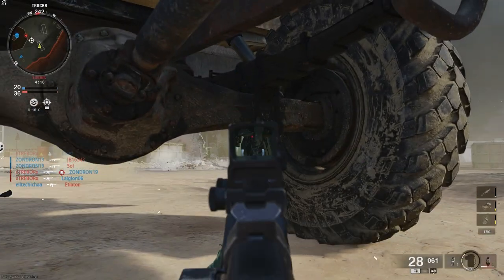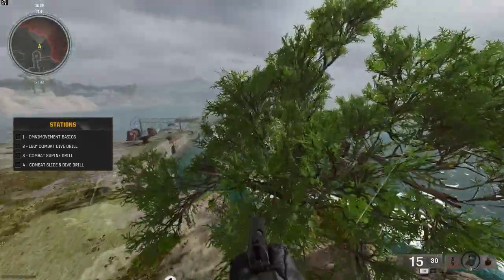The truck literally acts like a shield — this guy tried killing me while I was under here. Here's a really cool tree spot on the training map: if you just run and jump, you can get on top of this tree.